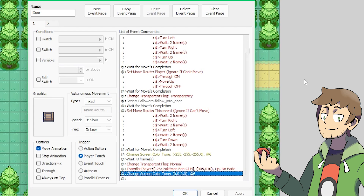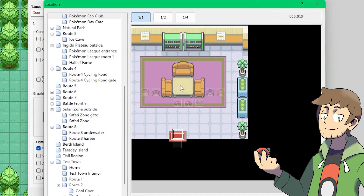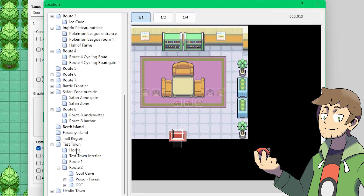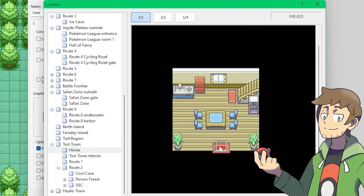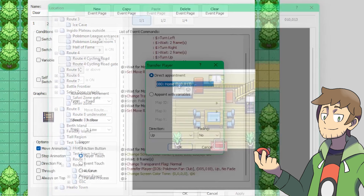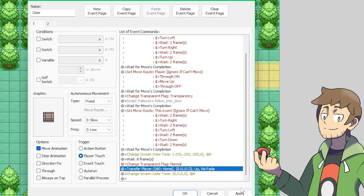I hope this all makes sense so far, and thankfully for page 1 of our door event, we only need to make one more change. Let's go into the transfer player event command and edit it so that instead of taking us to the Pokemon fan club map, it takes us to our home map. Let's also make sure that it places us on the little doormat here on the first floor. Then let's hit OK, make sure that we're facing up when we enter, and bada boom, that's it. Now we have a perfectly functional door event.